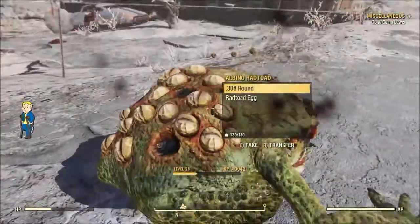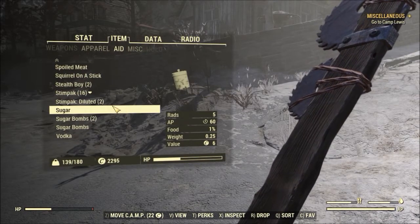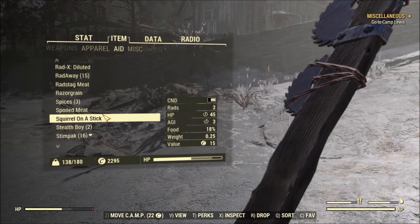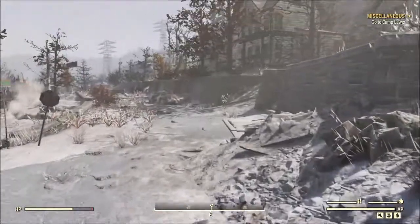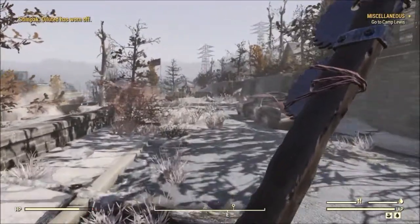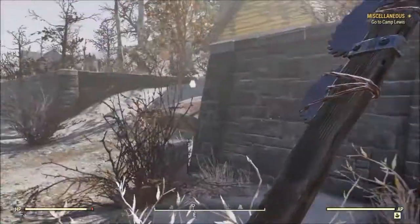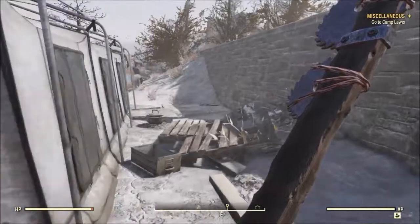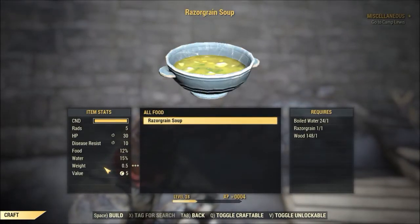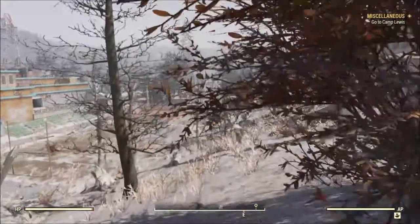I seem to have injured my leg. Where was I? Oh, right — Grafton. Is everything done attacking me for five seconds so I can talk? I did notice I had some raw meat in my inventory that I should probably cook up before it goes bad. And let's make some razor grain soup as well. Now, the Pioneer Scouts, who we are off to try to join, are one of the latest additions to the game.